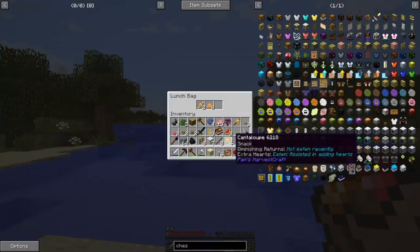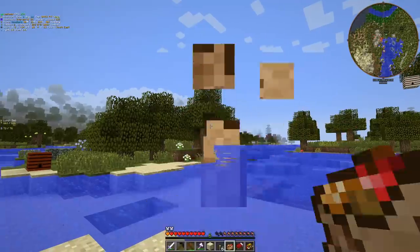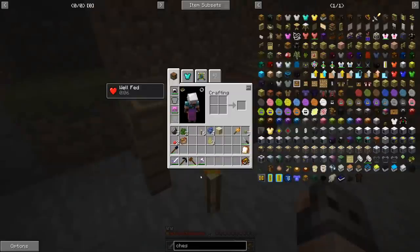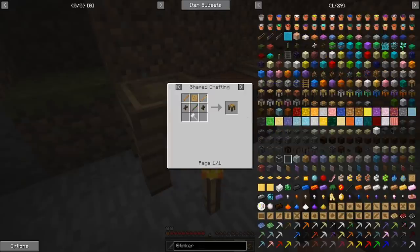Instead of carrying a lot of food all the time we can put some inside the bag and eat. Now you want 128 sand - that's not gonna happen. Now that I have my lunch bag let us focus on Tinker's in this modpack. Getting the Tinker's tables is already a challenge but thankfully we already have them, though we are missing a few patterns.